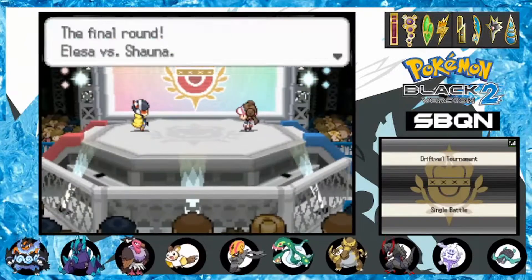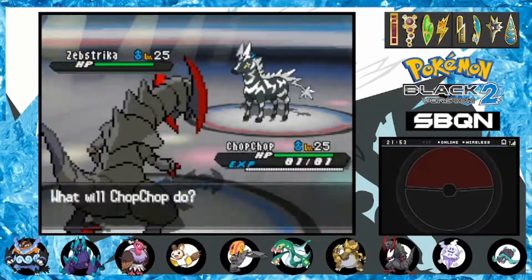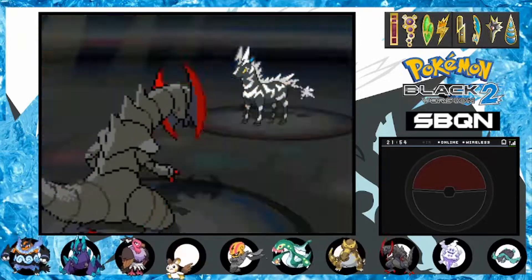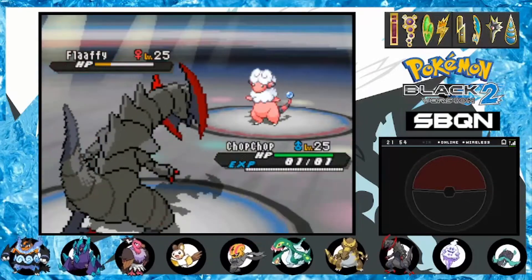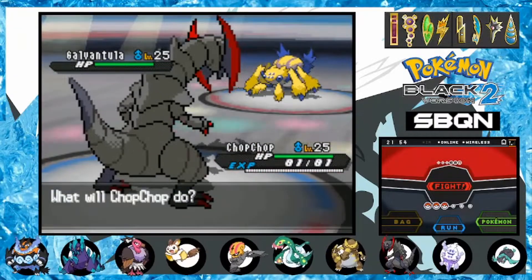For the very end of the first tournament, we face Elesa. I figured this battle wouldn't be too bad, especially starting out against a male Zebstrika. I boost up with Dragonite as it sets up a Charge, then take it out with a follow-up Outrage. Next, Flaaffy comes out, which doesn't stand a chance. We finish the first round with a clean outspeed and kill of the Galvantula. A solid first tournament, with 4 BP left to go.